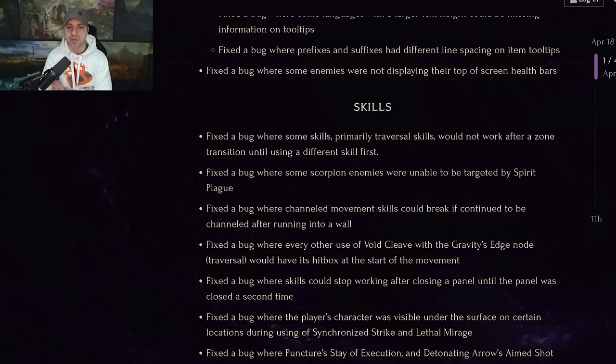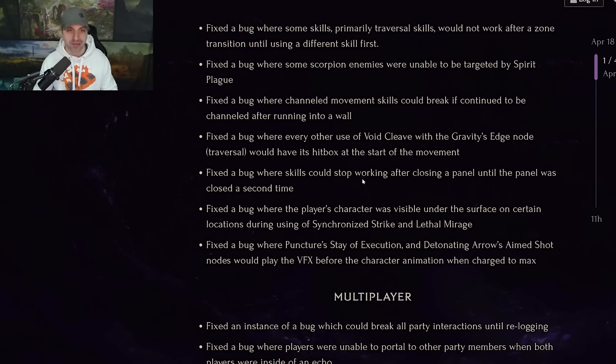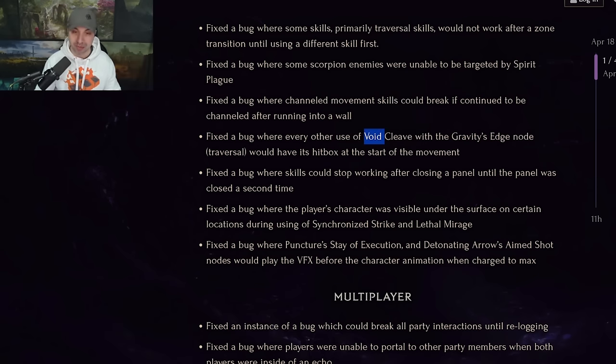Skills — everyone's favorite. Fixed the bug where some skills, primarily traversal skills, would not work after a zone transition until using a different skill. Fixed the bug where scorpion enemies couldn't be targeted by spirit plague. Fixed the bug where channeled movement skills would break if continued to be channeled after running into a wall — we've been playing shield charge on our forge guard and sometimes you hit a wall and just keep running into it, so that's good to see fixed. Fixed the bug where every other use of void cleave with the gravity edge node traversal would have its hitbox at the start of the movement — we're literally working on a new forge guard taking void cleave as traversal, so they fixed the bug before we had to deal with it.